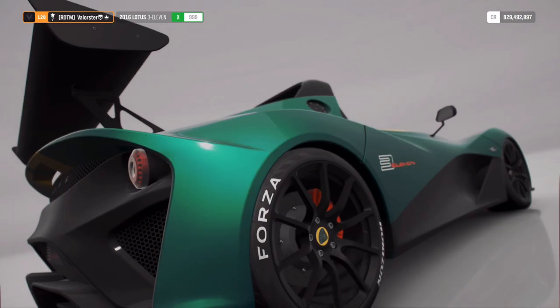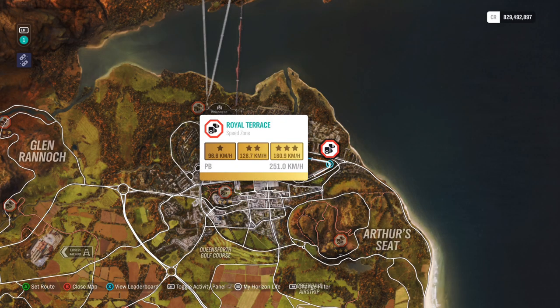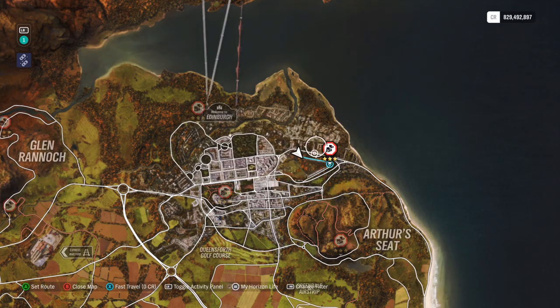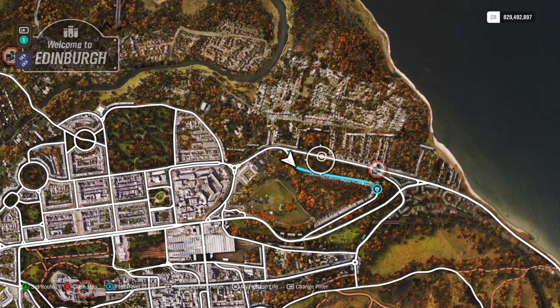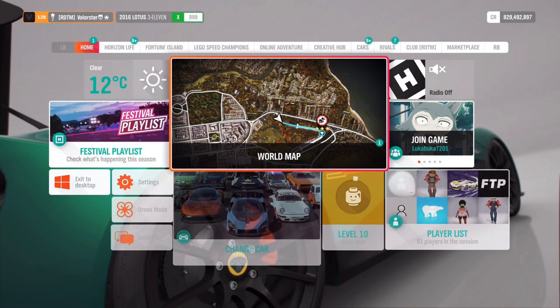For the speed zone, the easiest one is the Royal Terrace. You can just start from there if you don't want to bother too much — you just roll and ride it.